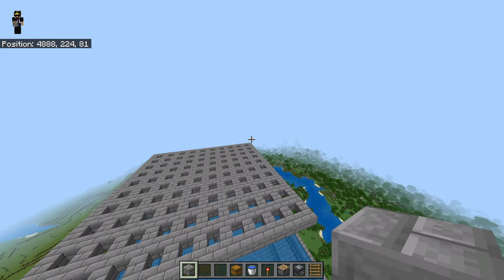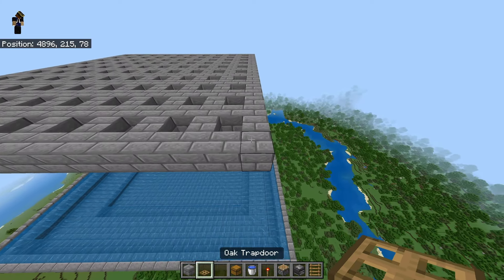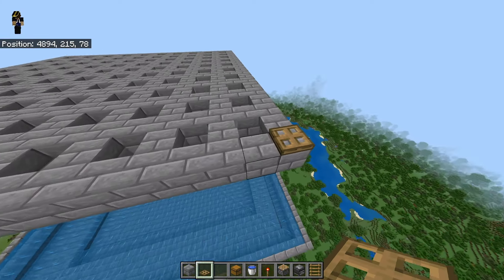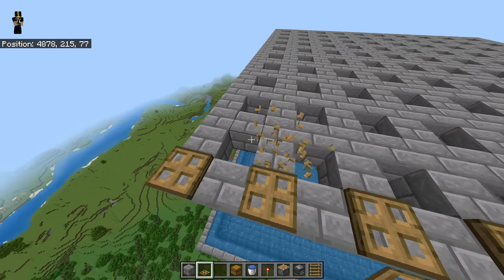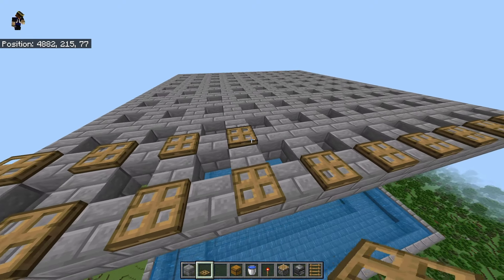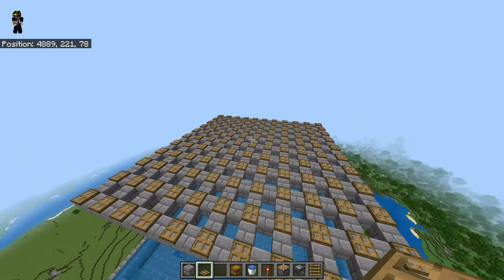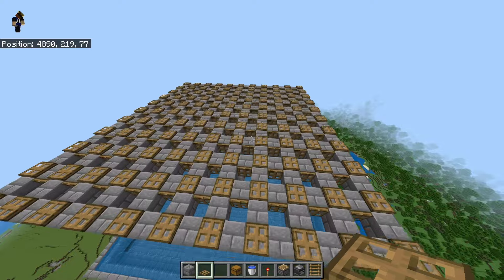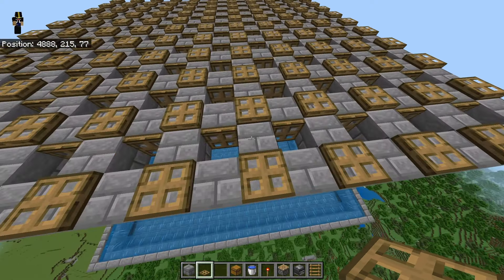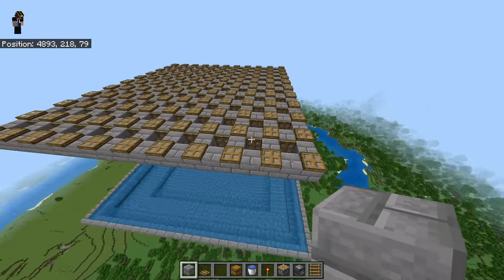Once your pattern is done it should look exactly like this - going 21 blocks, 21 blocks, 21 blocks, and 21 blocks. Now place a trapdoor here and do that pattern all the way across - every other block gets a trapdoor, they'll only be one block across from each other. Once that is done, this is how your trapdoor layer should look. You also have to place trapdoors in the holes as well, so all the blocks that have a hole in them get a trapdoor. Your pattern should look like this: trapdoors over here, nothing in this part, and trapdoors in all the holes.